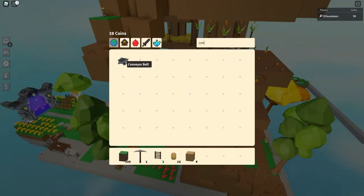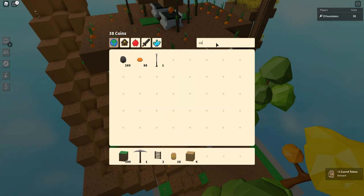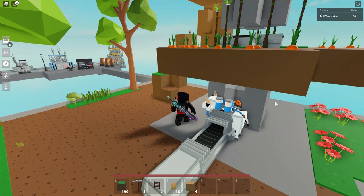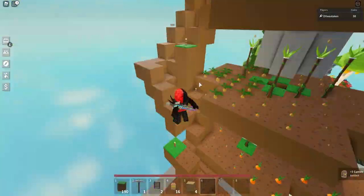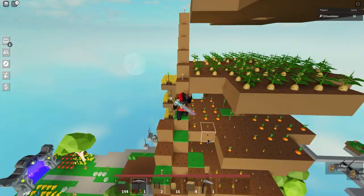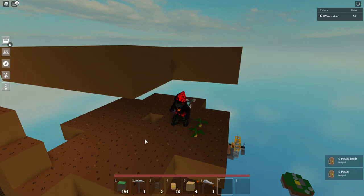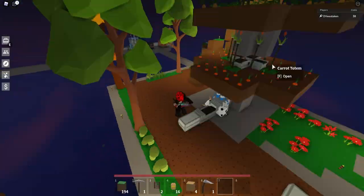I eventually decided potatoes weren't worth the time either, so I moved those out of the tower and I'm going to focus 100% on carrots. Then eventually I'll start a basic onion lane — in the next video I'll show you how to make a ton of onion seeds for free, since I only need to buy like two or three to start. By the time I'm ready to set them up on layers for the tower, I'll have plenty of seeds — my hope is to have at least 100 seeds ready to go.